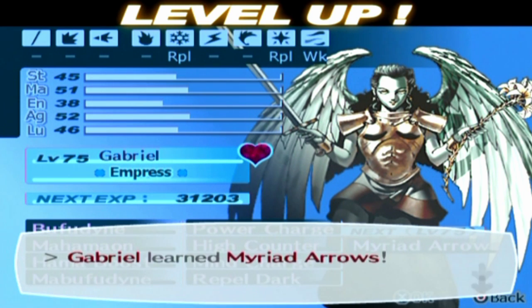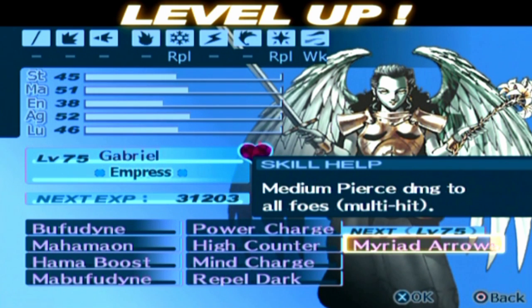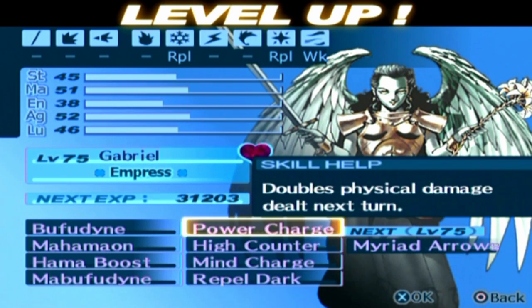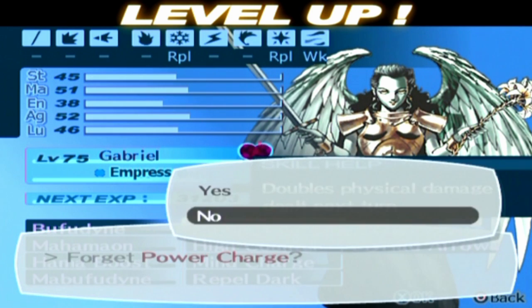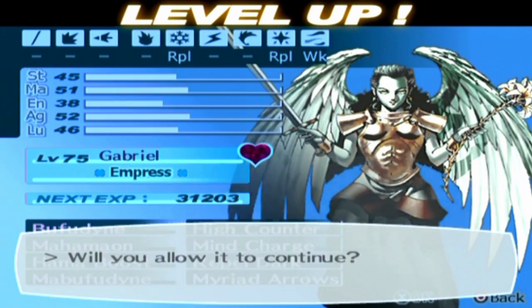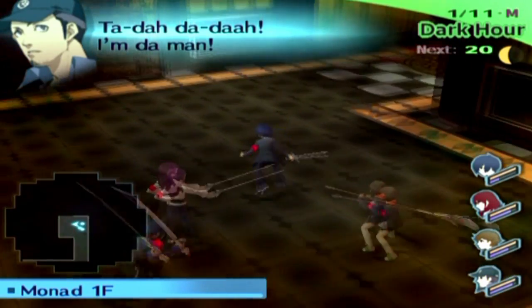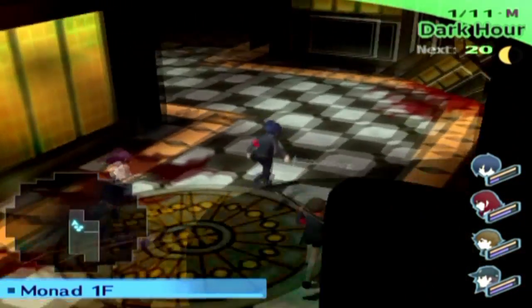See how quickly Persona levels go in this area? Myriad Arrows — can I afford to lose anything here? I guess I don't really need Double Charges — I forgot you even had High Counter. I've got Power Charge on other things. And we get the Frozen Stone Heart Item. I can now cover Akihiko's weakness, which is pretty great.